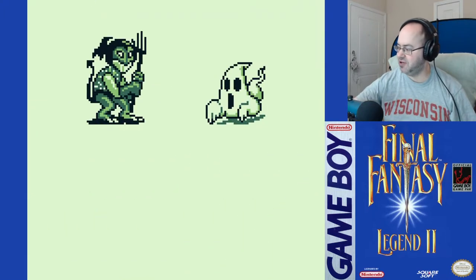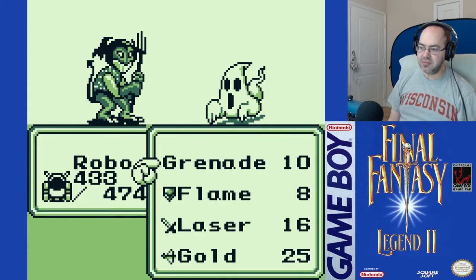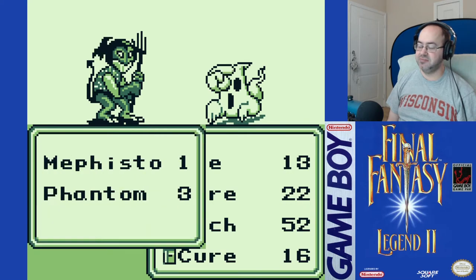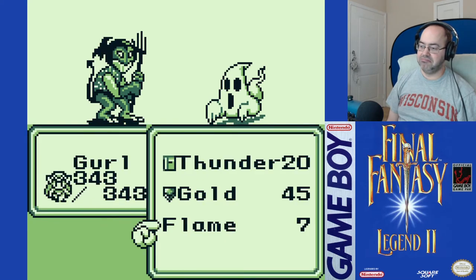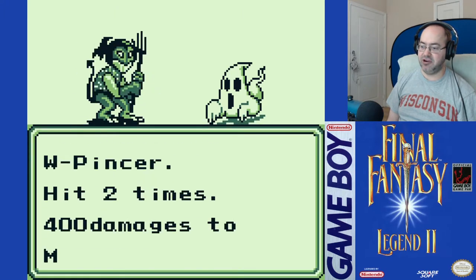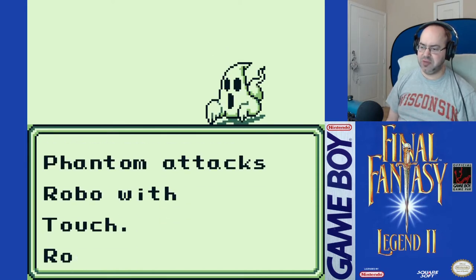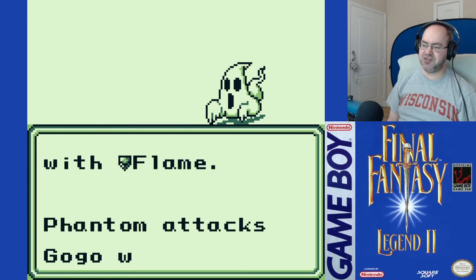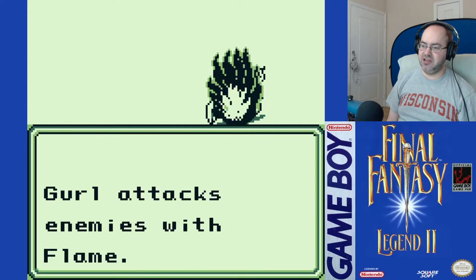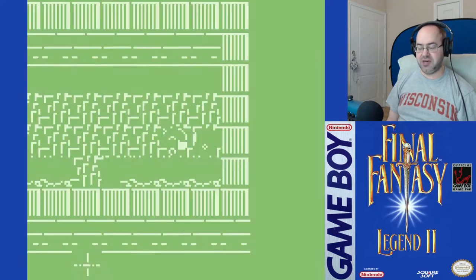Treasure box was a monster — oh no. So I looked up the W Pinscher, and I believe it does damage based off strength, but you can attack up to two times based on your agility, which is girls mod up.